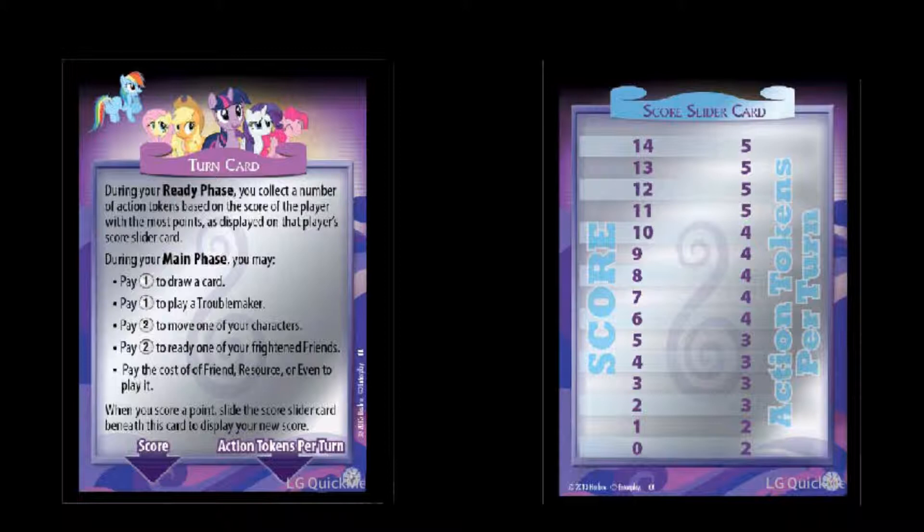I also forgot to add: your decks — plural — because you have two different decks. You have your problem deck, which consists of your ten problem cards, the first card type we talked about. Then you have your draw deck, or main deck, which is a minimum of 45 cards. Your main character is already in play, so the draw deck contains your friends, events, resources, and troublemakers. Your reference cards are off to the side so you can keep track of your action tokens and score.